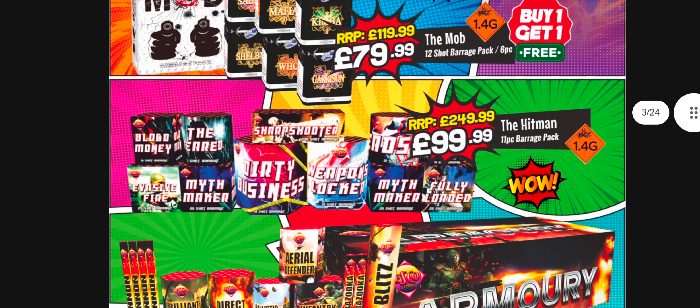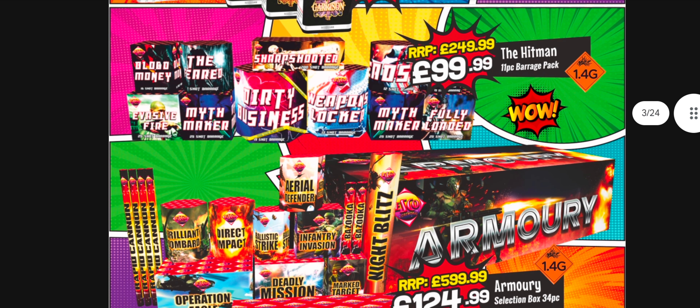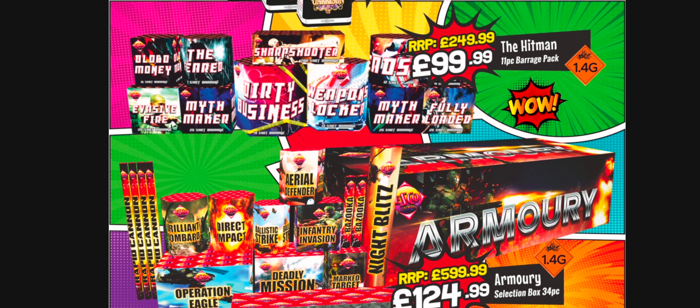You've got the Hitman there - that's a new pack, I've not seen that before. It's 100 quid and it's not buy one get one free. Some of those are 25 shot cakes. If they're 16 shot cakes they should be about 10 quid each. Realistically it'll be 1.4G pyro, so probably there or thereabouts in terms of value.